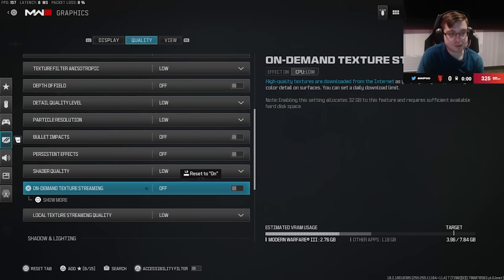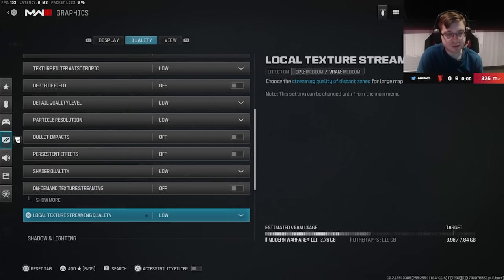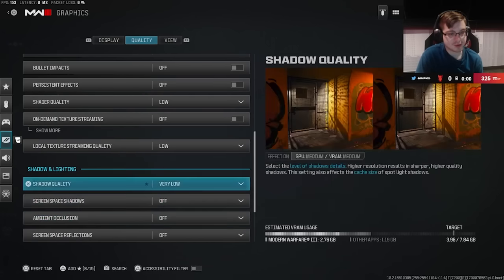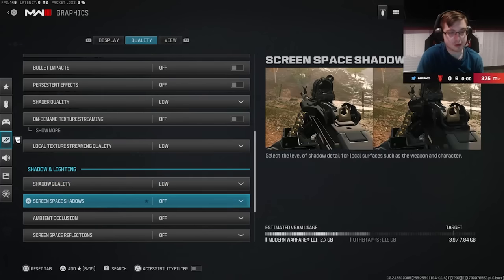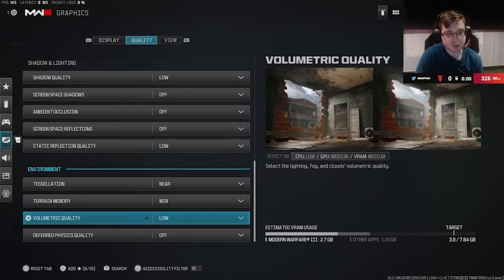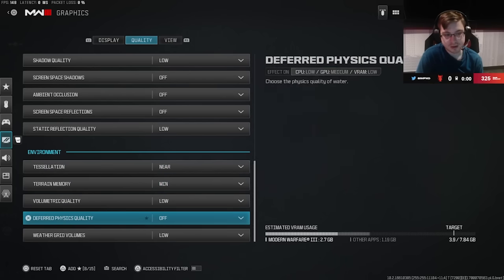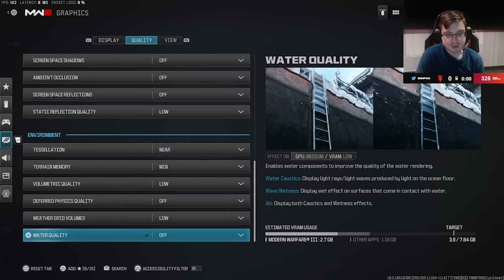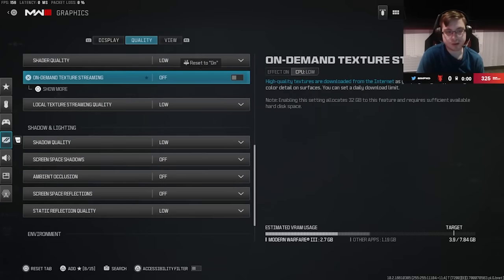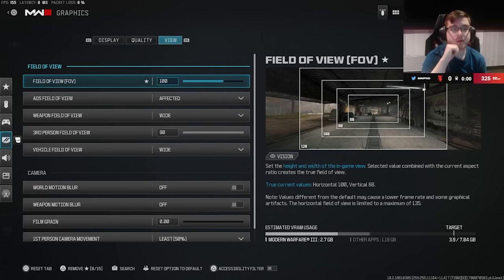All these settings like shadows and glossiness just cause more frames to be used — things you don't necessarily need. You want all of these off or on Low. On-demand texture streaming should be off — we've had that off for years because it used to cause game crashes. Everything is really Low or Off. In competitive you don't really care how the game looks, you just want to perform the best.